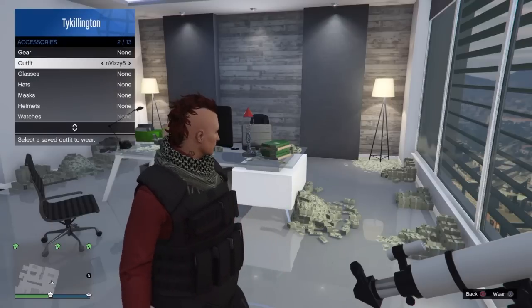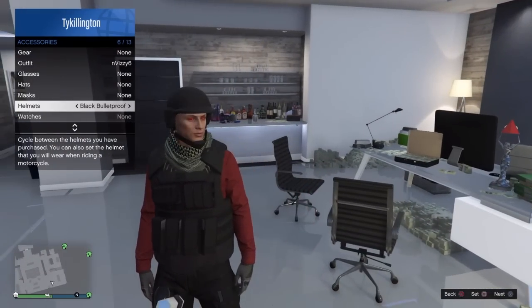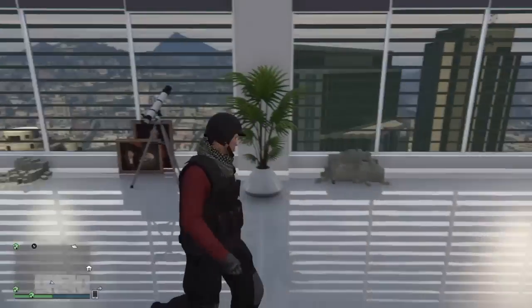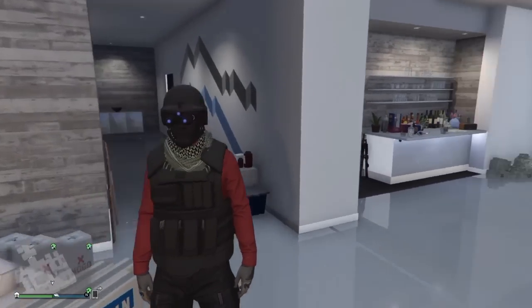Now you can go into your inventory, go to accessories, and put on hats — whatever type of helmet you want. You can add sunglasses to it as well. I just put on the black bulletproof helmet. Then back out and walk away and bam — the mask pops on. That looks awesome.